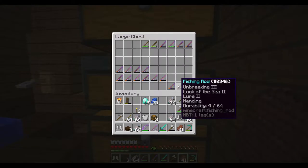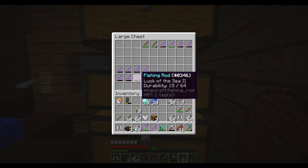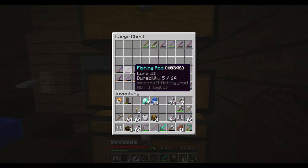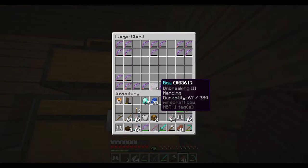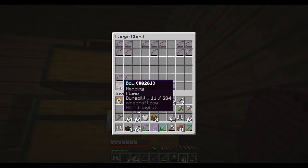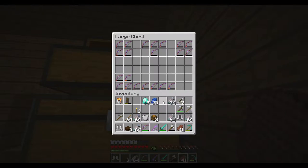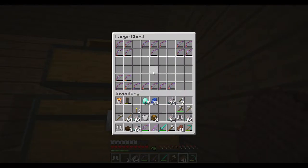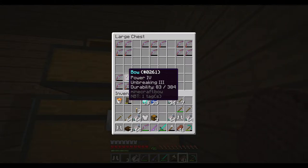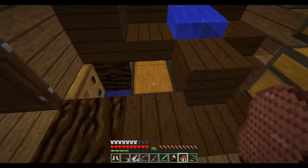I've got a couple of fishing rods. The ones down here have mending and I might be selling these. And then here's the Luck of the Sea 2 and the Lure 3. These are the poopy ones up top. And then I've got a couple of bows from this - these are all my mending bows. I prefer infinity instead of mending, just because I don't want to have to carry around a kabillion arrows.